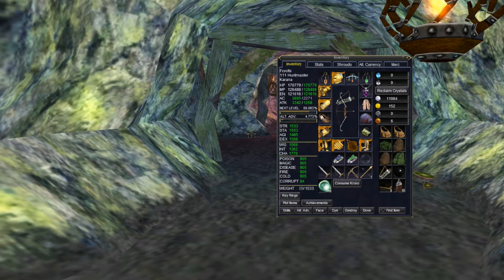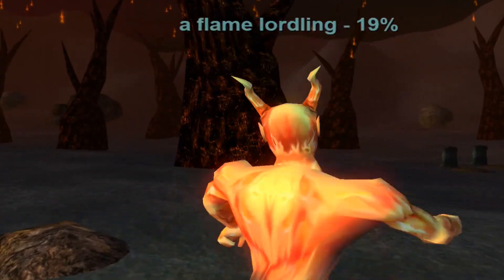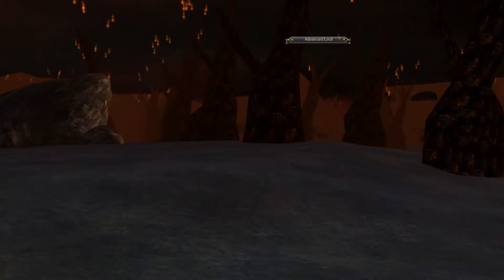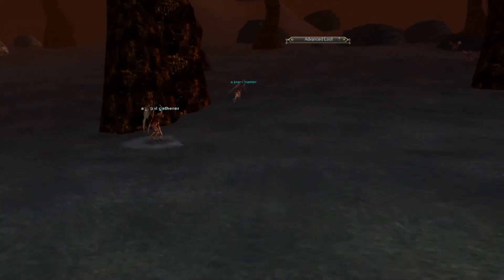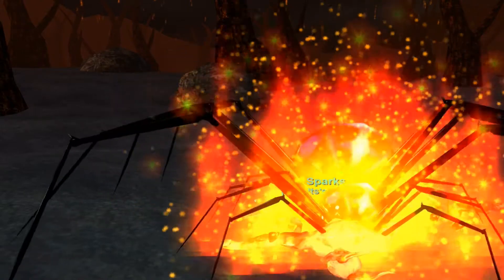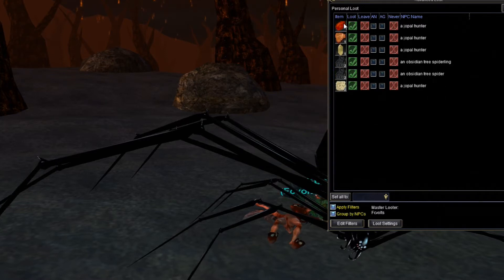Next, you'll need to head to the Plane of Fire and the Plane of Water and get two living fragments of fire and water. Starting with the Plane of Fire — you'll need to loot a living fragment of fire, and they drop from the Mephits near the zone-in. There's a bunch of them; just slaughter as many as possible until it drops. This step didn't take too long for me. Here's the living fragment of fire — I'll loot that and move on to the Plane of Water.